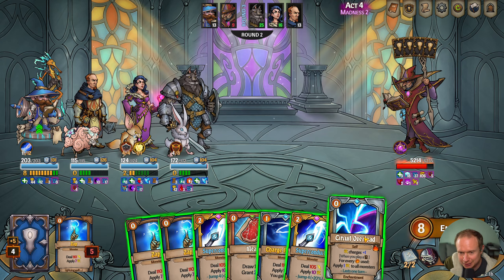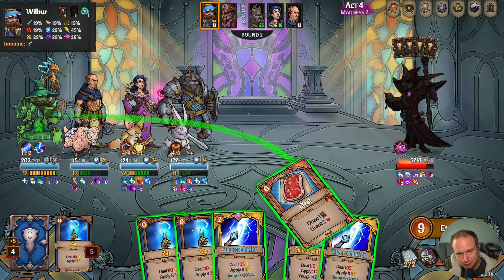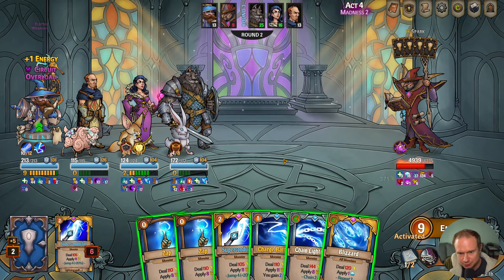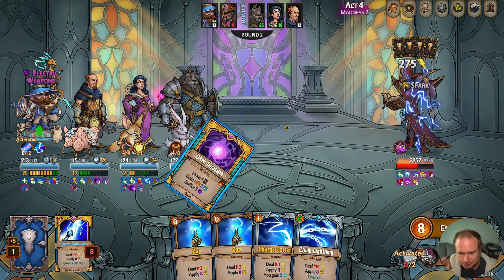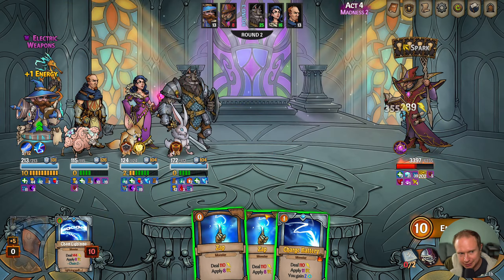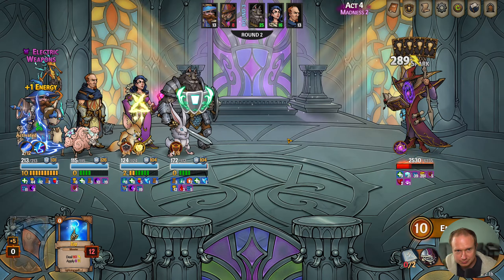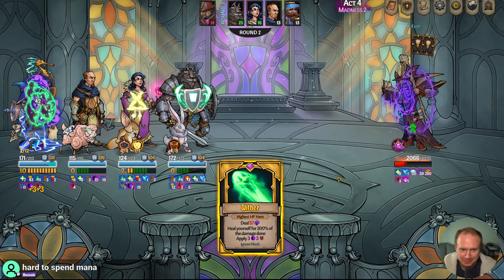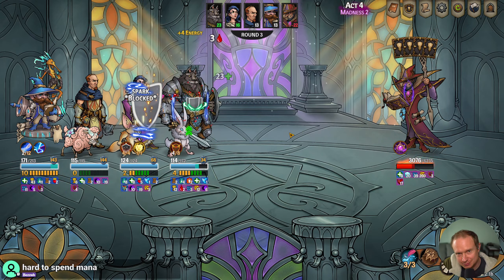We already have 8 energy, so I guess we play that first. Might as well draw the card and see what we have. We are at 10, so now we need to start casting spells to actually use up some of the energy. Numbers are happening. I literally can't get off of 10 energy — first world problems. It's really hard to spend mana on him. Alright, that was just uncouth — negative 22 speed. How you doing, buddy?